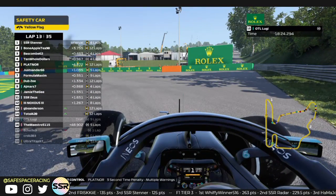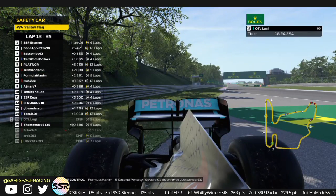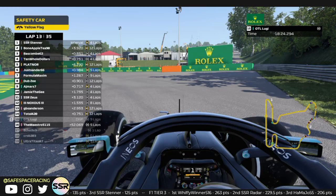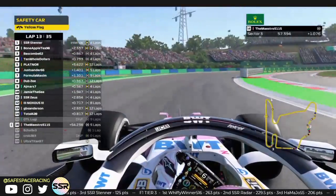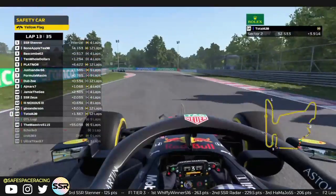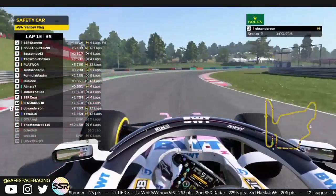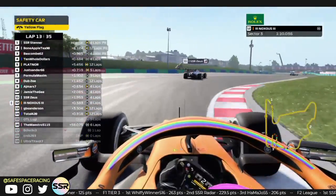Platinor picks up a 3-second penalty and we have another safety car. What did I just witness? He was ahead of AJ and then I look and he's in P12, then out of control, right into the side of the Williams. What happened? Holy moly. Maestro just cruising along — four people have retired from this race. We just had one safety car and now we have another. Bone Apple Tea and Platinor have to come in now — both are on 12-lap-old mediums.